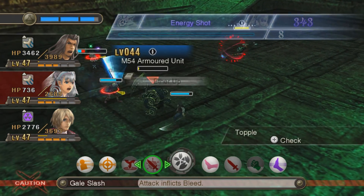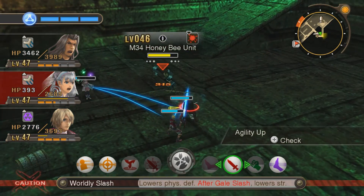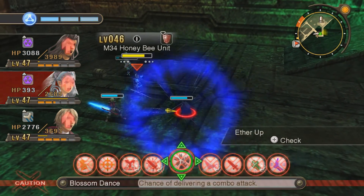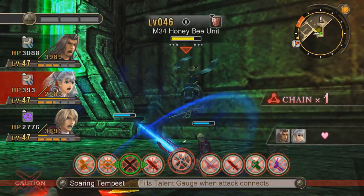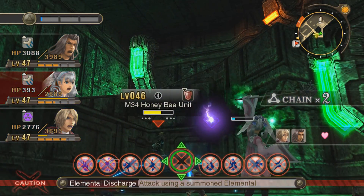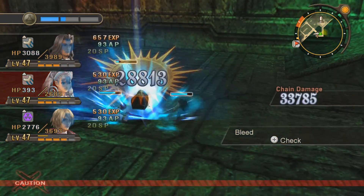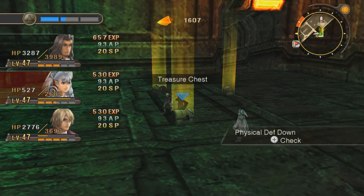Can we just kill this thing? I need my arts back up. Let's just use a chain attack. Soaring Tempest like that, and then Melia can just use the wind, which really isn't that strong, but what are you gonna do? Then backslash - there you go.